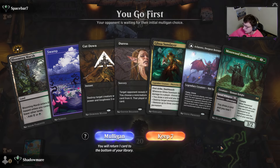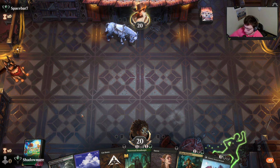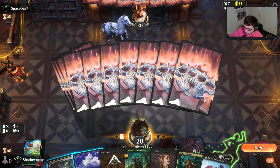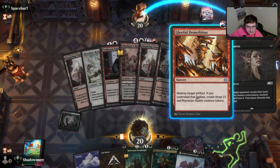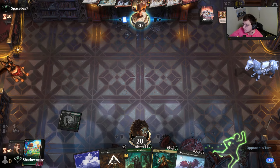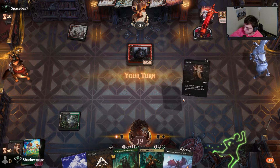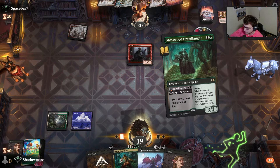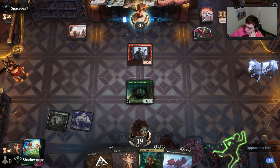We go first here. Pretty cool hand - I'm gonna go ahead and Duress right away. These are Boros sleeves right there. Second Duress - we don't know what this is, they could rip another Gleeful Demolition. We're gonna play Mosswood to chump hopefully, get Glissa down next turn. If not we at least have Cut Down. We might barrel the second Duress - hope it hits well, it might not.